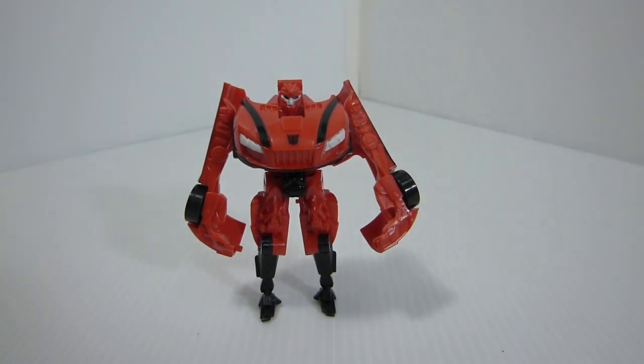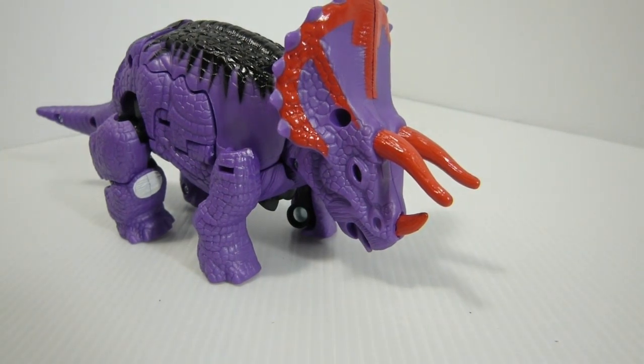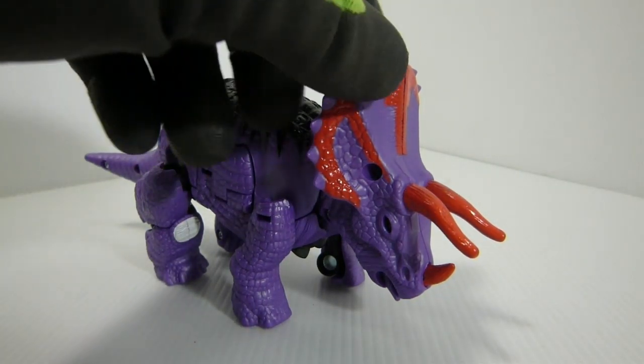Alright, here we have Slug in his Triceratops mode — and surprise, surprise, it actually looks like a Triceratops. Now, like I said before, this is Gwildart from Beast Wars Neo. And Beast Wars Neo actually has some of my favorite characters. I really love Longrack — that's a giraffe — and Hindlad. Hindlad is one of my favorites. Also, Big Convoy came out of there, which was the Woolly Mammoth Optimus Prime. So many great figures. I'm happy to be able to get this guy so he can hang out with his friends.